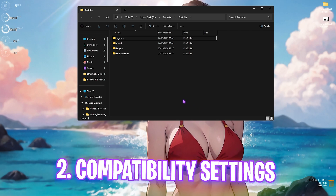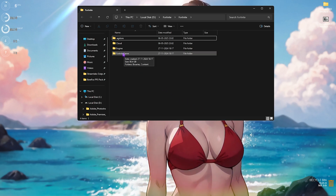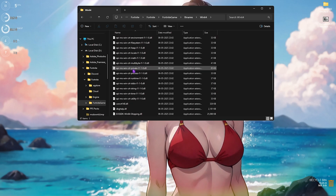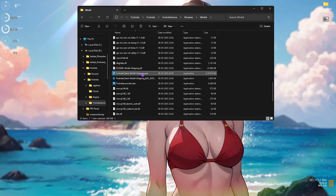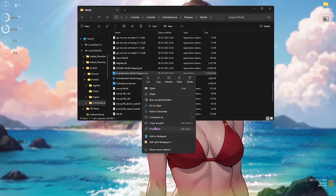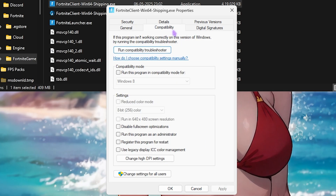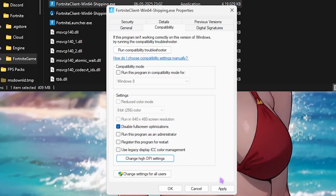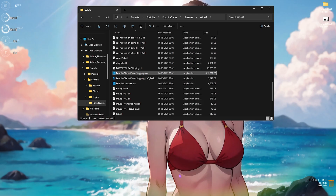Next step is compatibility settings. Head back to the same directory, open Fortnite Game, Binaries, Win64, scroll down until you find Win64-Shipping.exe, right-click on it, and go to Properties. In the Compatibility section, disable fullscreen optimizations, click Change High DPI Settings, select the option, click OK, and apply. This will help you get rid of unwanted input latency.